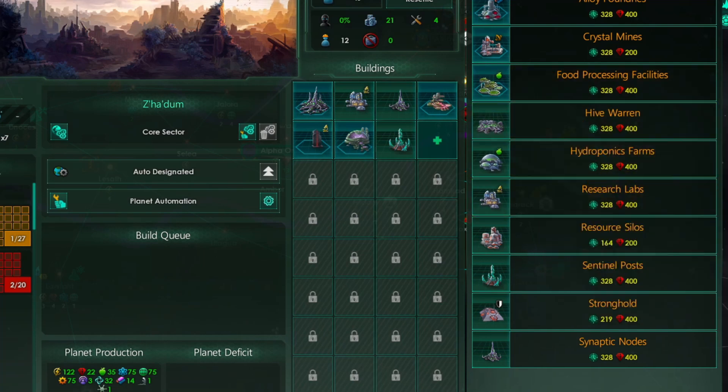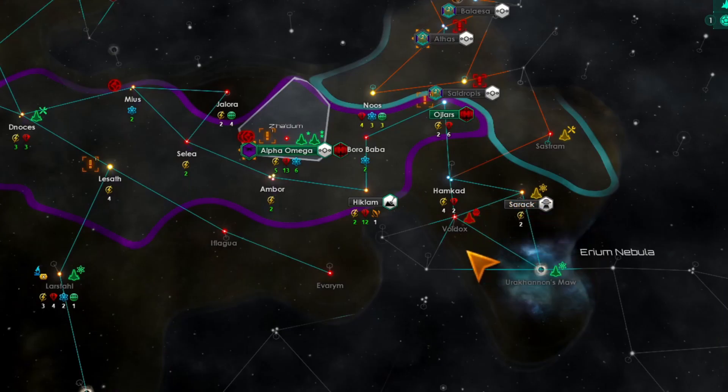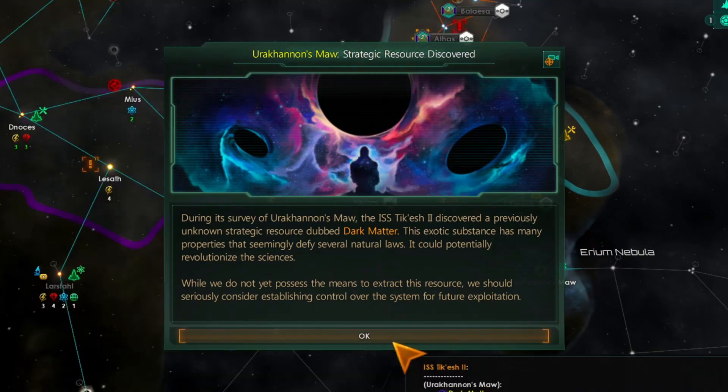I don't have the energy thing yet, but we do have the food processing — put that down. Continue. And we found dark matter — not the one I was hoping for.